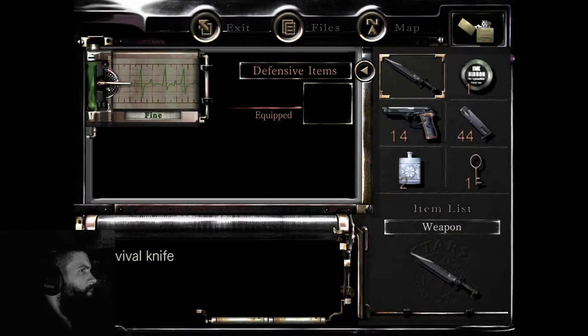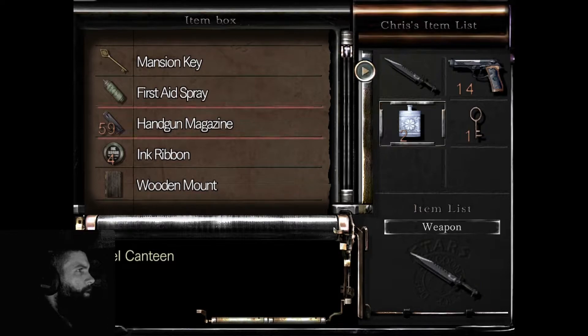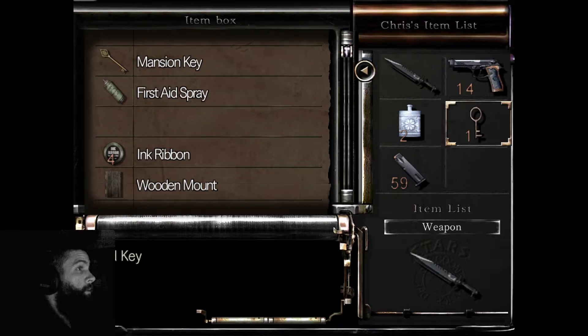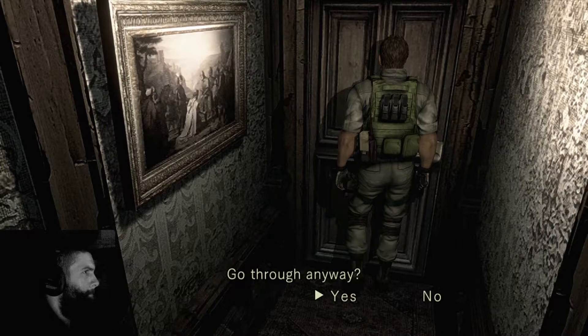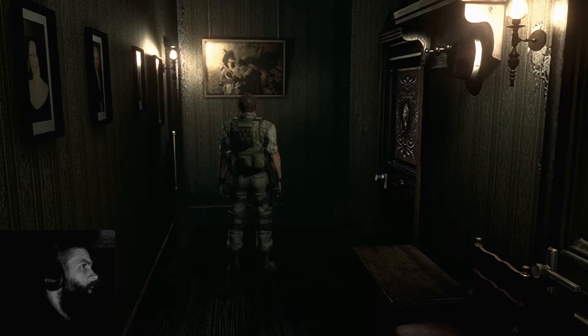How many uses do I get? Two? I'll definitely put the ink ribbon in the storage box — along with the three that are in there. Oh, I wonder if you can split them. I shouldn't have done that. I don't know how many you can have in a stack. I should have just left the 15 in there. Oh well. I just saved my game so I can just... things go bad. Does that mean the doorknob won't work after I go into it or something?